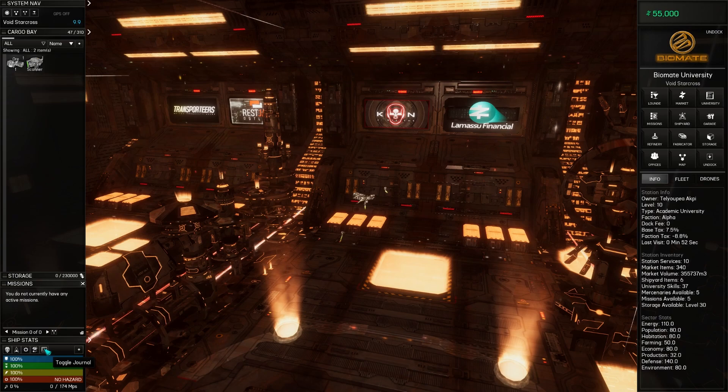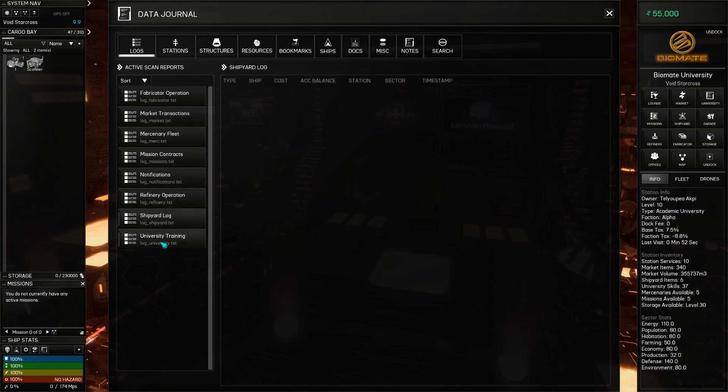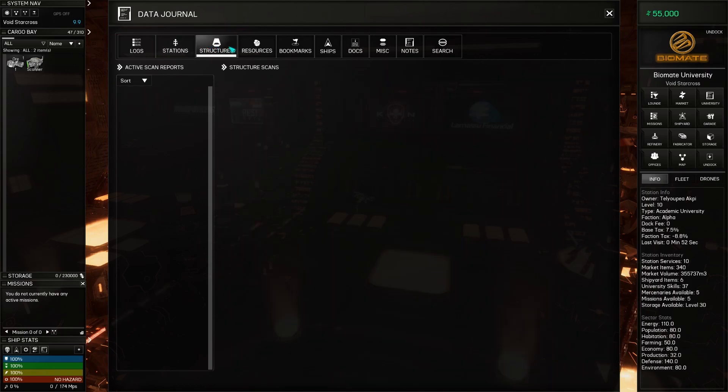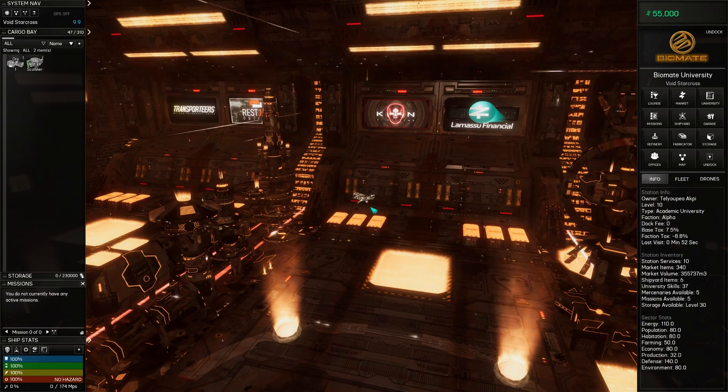And then this last one is actually important — it's your journal. The journal is where it kind of tracks all of your things that have happened. As you look through here, we really haven't done anything yet for it to note. We enabled autopilot when we flew back to the base after undocking, but other than that it talks about the stations you know about and literally lists all sorts of incredible information. There is a notes section where you can leave notes for yourself — I intend to use this as I play through this quite a bit to help note trade routes or things like that. And then finally there's this search, which is very powerful. It will look through all these logs and give you information on something you might be looking for — for example, if you're looking for an item that you know is out there but can't remember where you saw it, you can type in its name, hit search, and it will find what markets it was in. We'll talk more about the markets, the university, the lounge, all that in the near future.